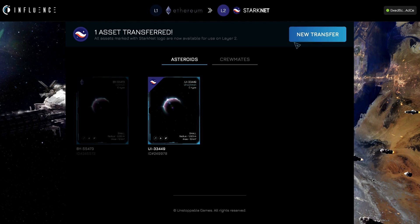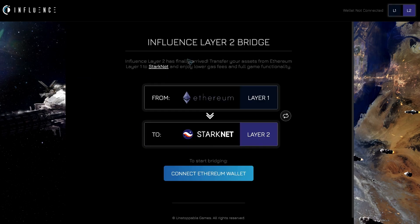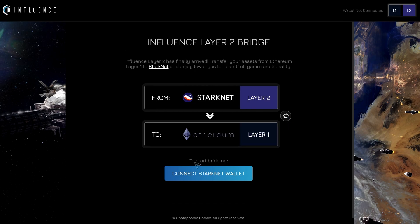You can go ahead and hit new transfer to go back to the main screen, and you are completely done with bridging from L1 to L2. In game, you will need assets on Layer 2. So if you do not already own any assets, you will need to either mint them in game on Layer 2, or bridge your current assets from Layer 1 to Layer 2. If you'd like to test out the bridge by sending things from Layer 2 to Layer 1, you can do that simply by clicking the swap button and connecting to your StarkNet wallet and following these same steps.